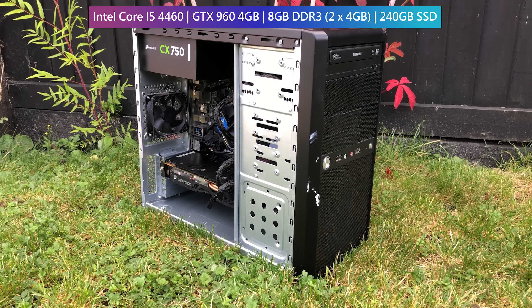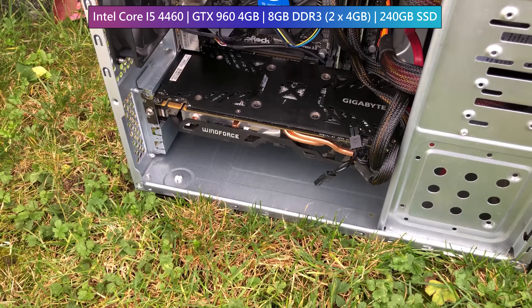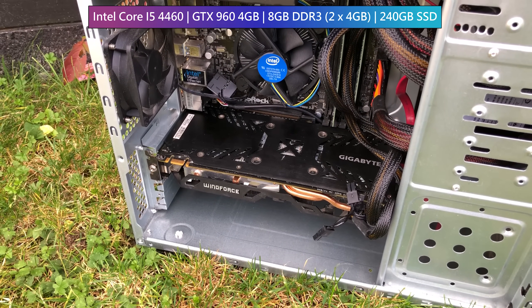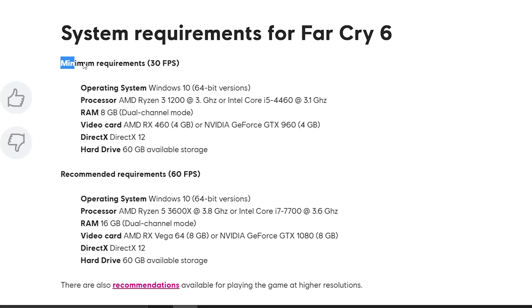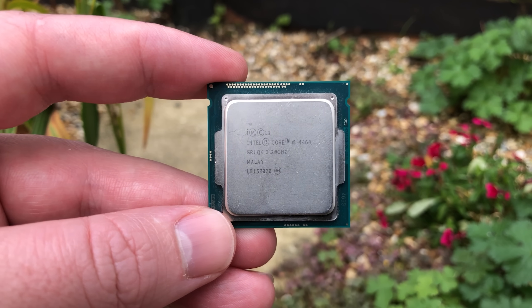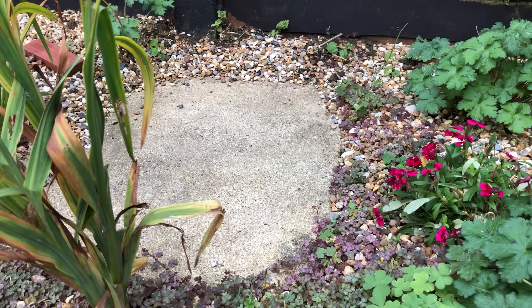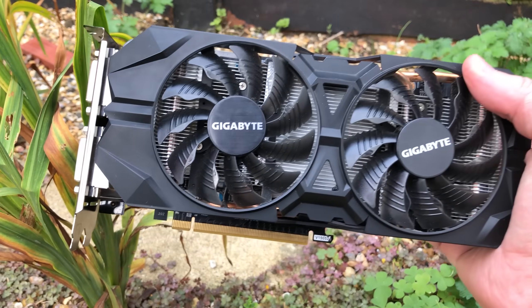It features an Intel Core i5-4460, a 4GB GTX 960, and 8GB of dual channel RAM. I've noticed that the official requirements page has changed a bit — it used to say 1080p 30fps and 1080p 60fps, now it just says 30 and 60fps. The reason I went with the i5 and 960 instead of the Ryzen and RX 460 is because these parts are cheaper on the used market. It's as simple as that.